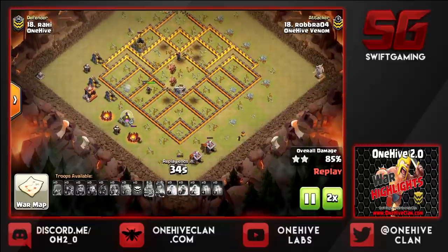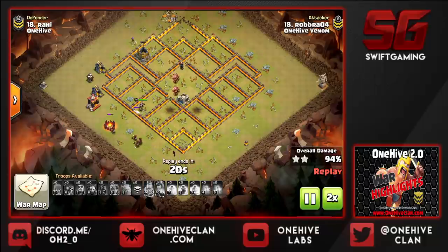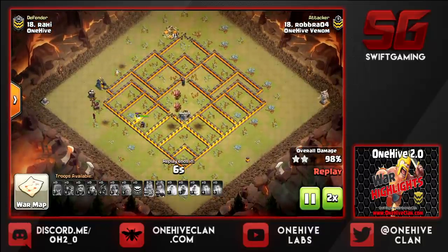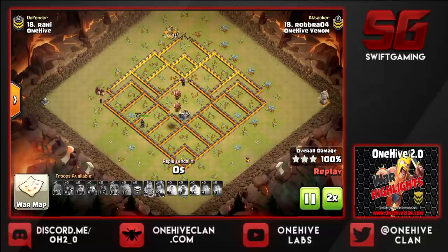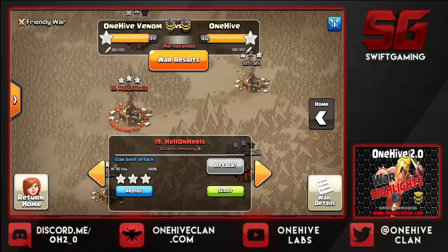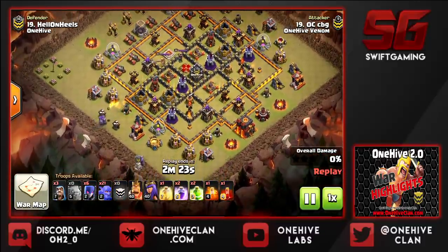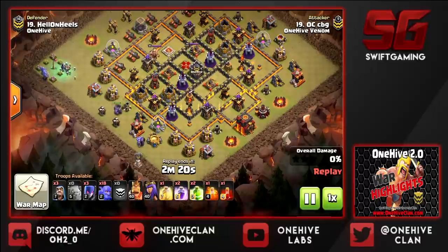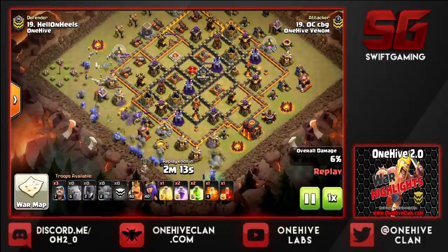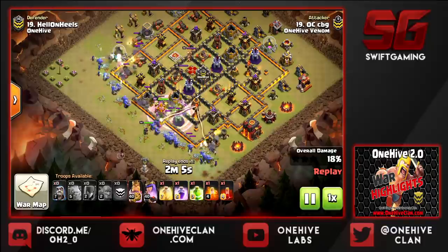I'm going to speed it up here. Got a wizard cleaning up, a couple hogs split up there a little bit, and one lone archer at the top working on that gold storage. Yeah, baby, that was nice. I wasn't going to even attempt to show my 10v10s — they were terrible. I did a queen charge lalo, and I'm really not a 10v10 guy at all. But next up, we have a fresh GoBoWi — or whatever you call that — with this fresh hit by CBG. Been a while since I got to recap CBG.